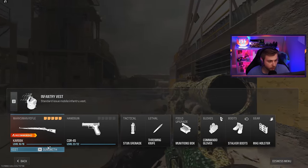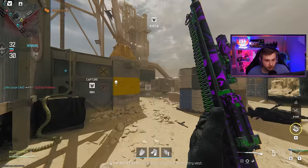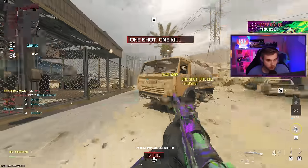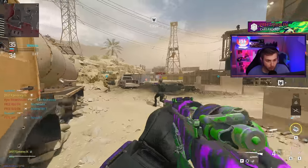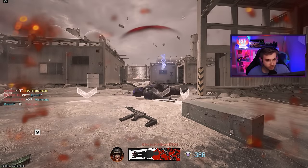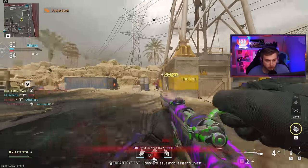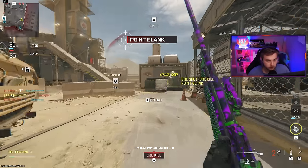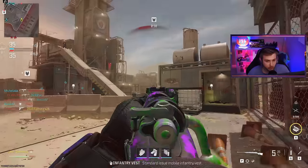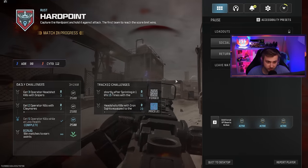I'm going to change out the scope — maybe having a zoom scope is causing me to hold my breath instead of keep sprinting. What if I just go no optic? It's way lamer this way, but if it's got to be done. Come on — that had to be one. I didn't stop sprinting for a second. I'm just going to assume it's bugged — we're going to have to get this done some other time because it doesn't seem to be tracking.